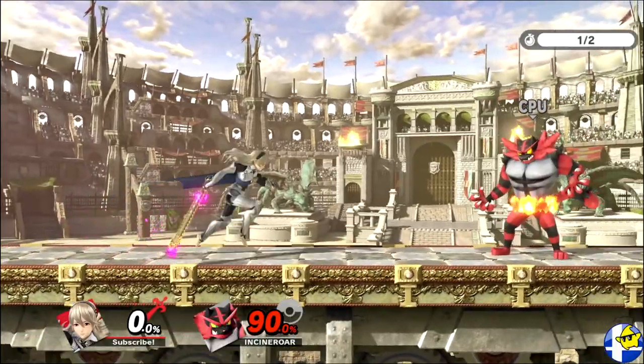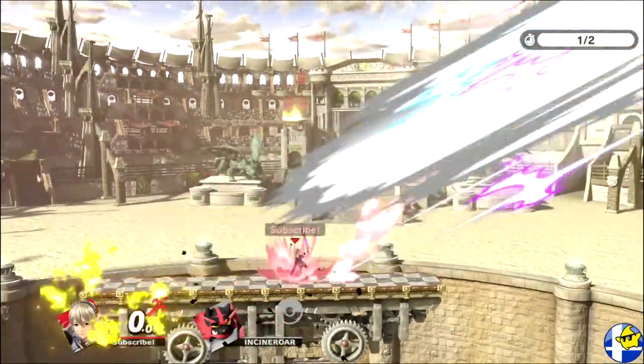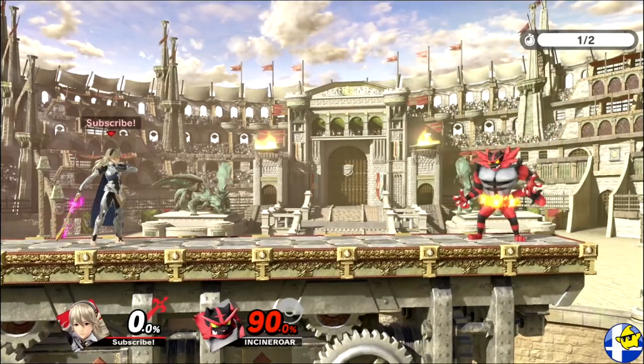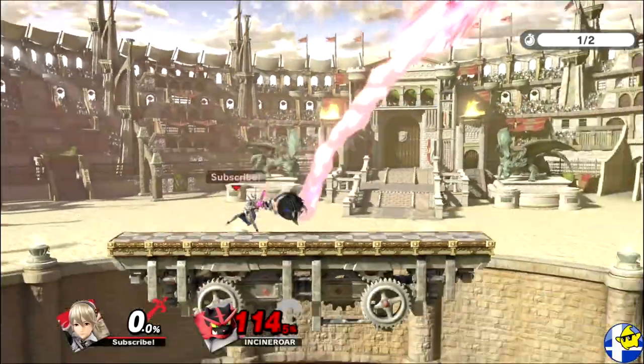The main use for this move is to land the projectile at close range so you can hit them with a charged chomp, which deals a ton of damage and knockback. And because even an uncharged projectile takes 17 frames to start up, the only feasible way to land this in neutral is as an unexpected mixup by jumping away and B-reversing it to punish whiffs or initial dashes.